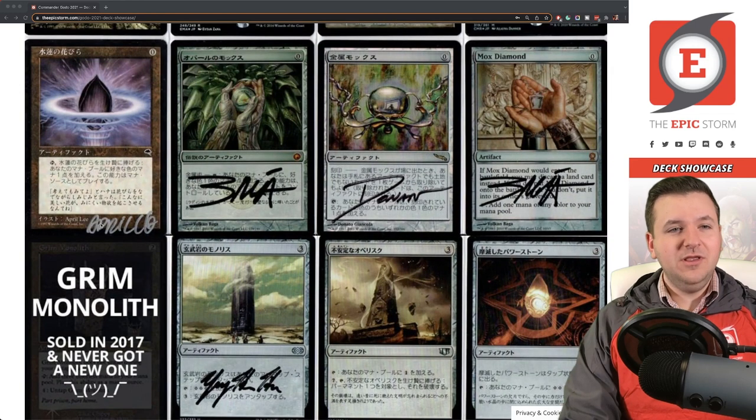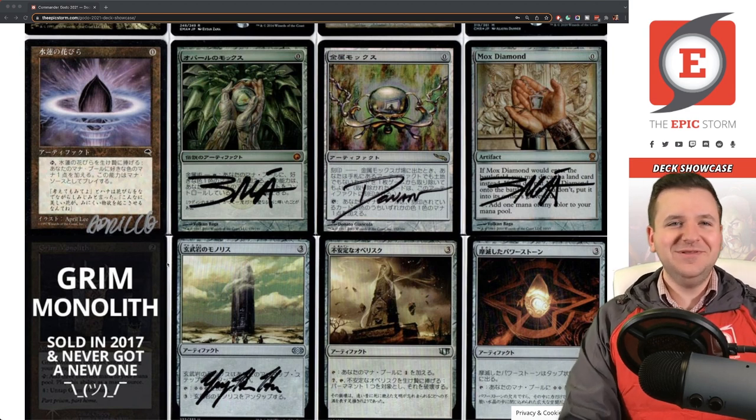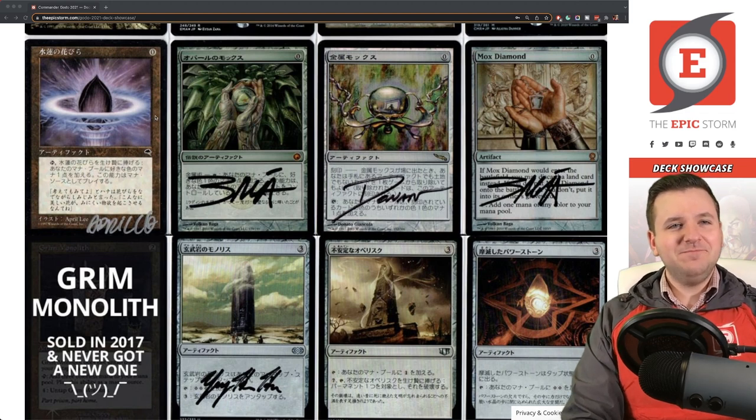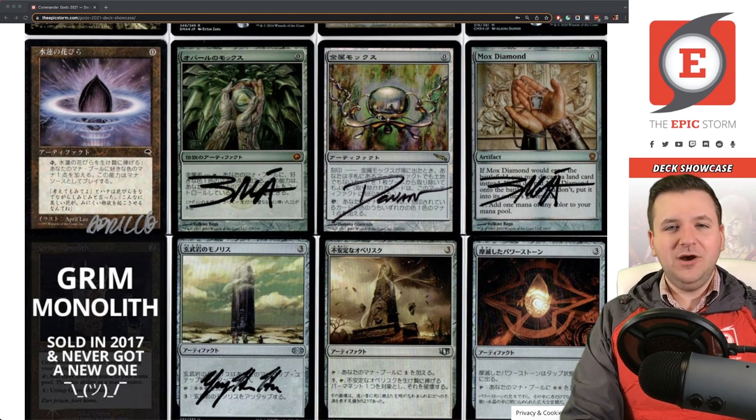Lotus Petal — I've mentioned this in a few videos already, but I really wish it was signed in black. If you have Japanese Lotus Petals signed in black, hit me up. Mox Opal and Chrome Mox are essentially leftovers from my Legacy deck — I own four of each but only play three of each in The Epic Storm, so I have these spares. They're just gorgeous cards.